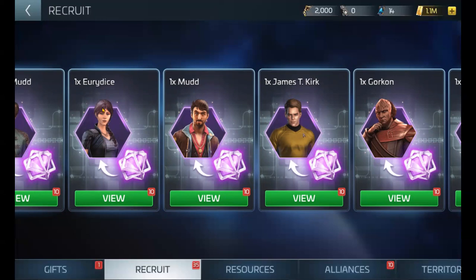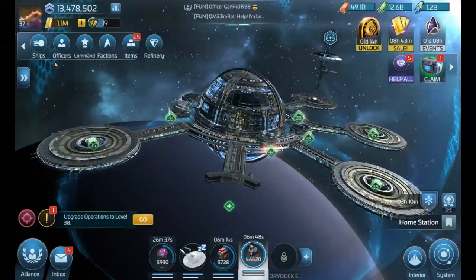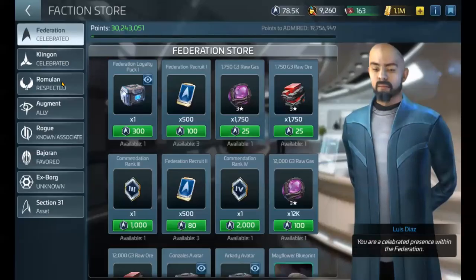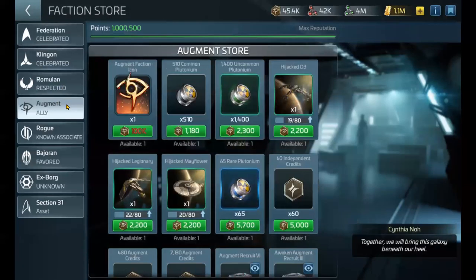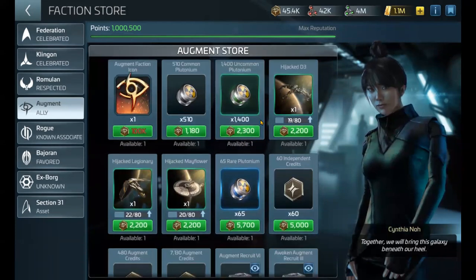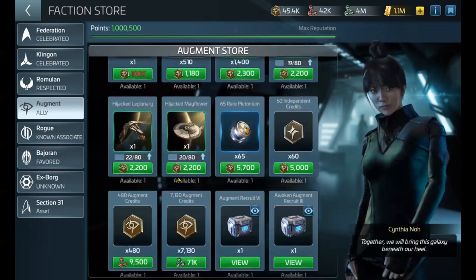This is where the value of the Augment faction comes back into play. The Augment faction is one of the first extra factions — other than your Federation, Klingon, and Romulan — that you start off with. Usually you max out the Augment reputation, and there really isn't anything else to do past the late 20s. They have the hijacked ships, but the hijacked ships aren't really recommended because you can't scrap them, and they lose their relevancy pretty quickly.